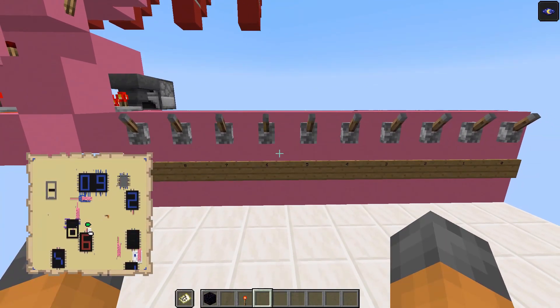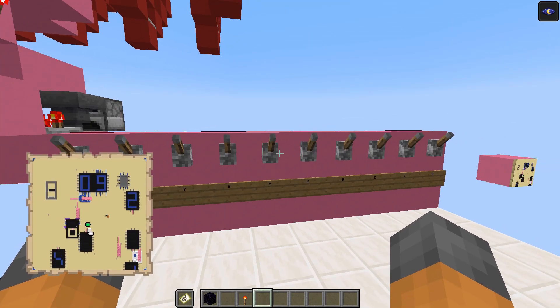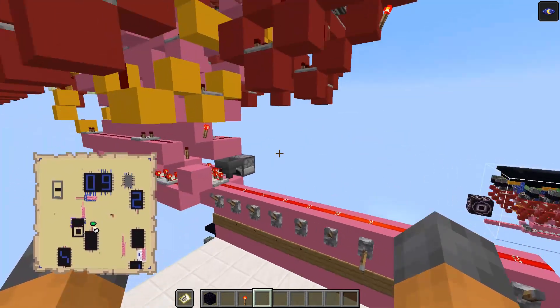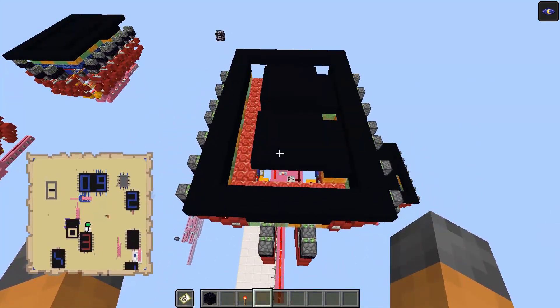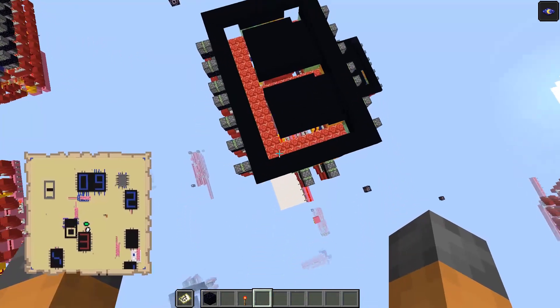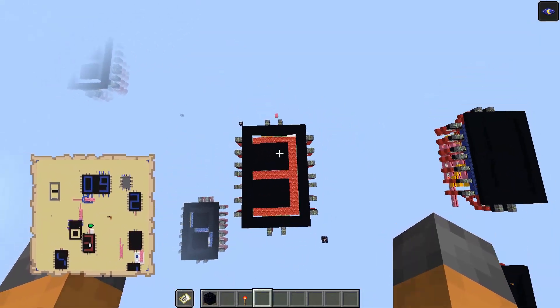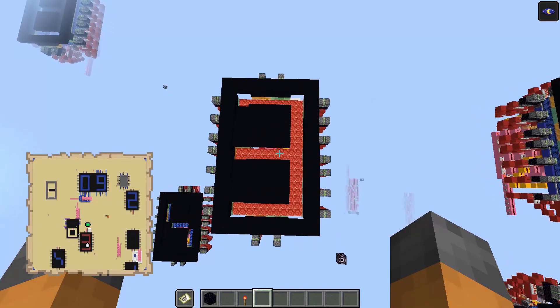So let's deactivate the number 6 so that the contraption resets itself. Once that is done, we can select, for example, the number 3. What will happen is that the contraption will decide which segments to display. As you can see, a number 3 is displayed on the map. And if we actually look from above, the way that's worked is we've got a number 3 here in the terracotta blocks.